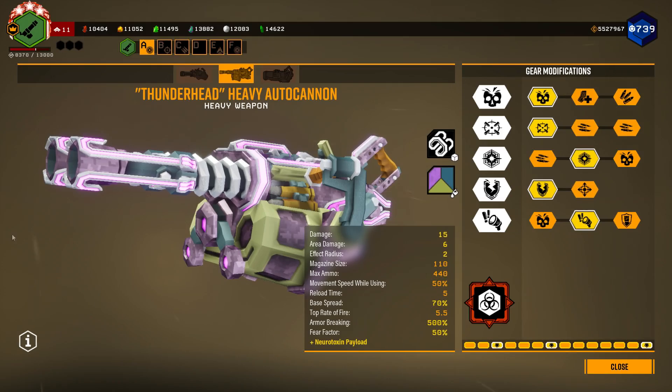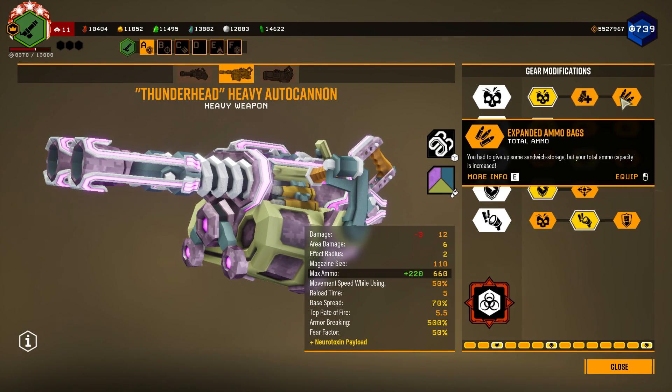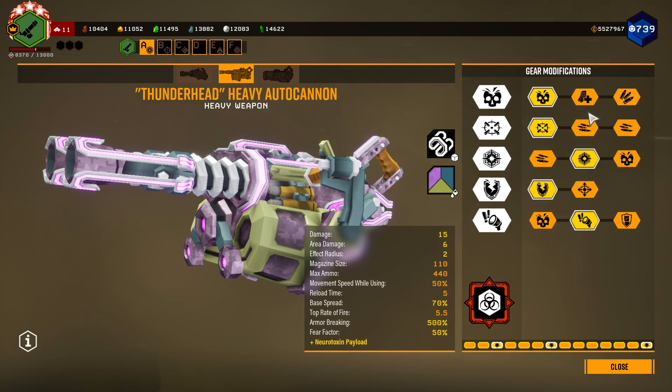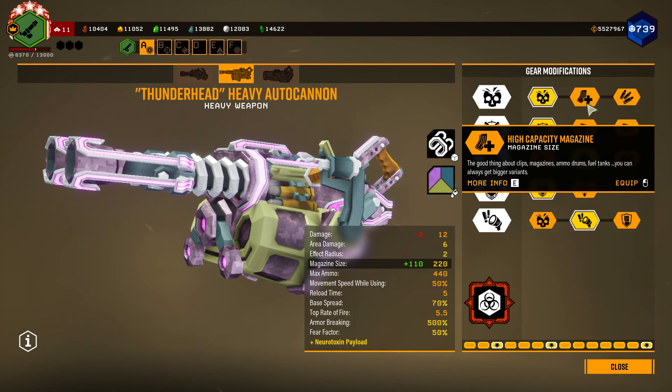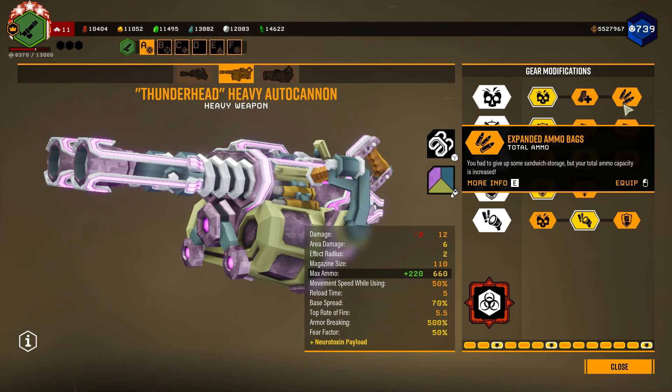Now let's move on to the build. In tier 1, you'll want to take extra damage, mainly because the other two options are unnecessary for this build. Extra magazine capacity is unnecessary because you will be getting most of your damage from the Neurotoxin and not from continually firing. Extra ammo is also unnecessary, even if you are playing on a full team.